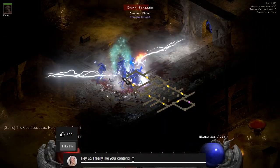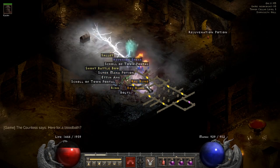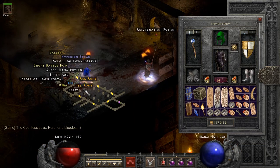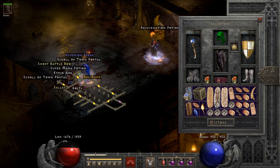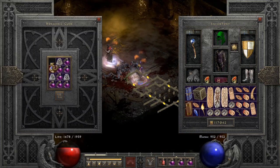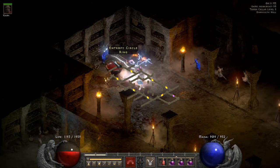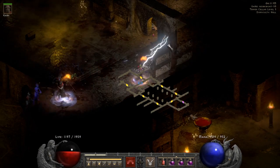Comment down below what did you get for your 10 Countess runs participating in the challenge. Lastly, let's check out this yellow ring — a lot of yellow rings today, huh — and it's as usual trash. Thank you guys for watching and I'll see you next time, bye!